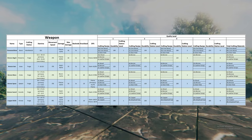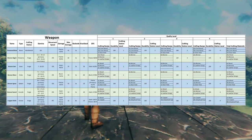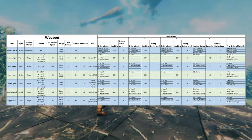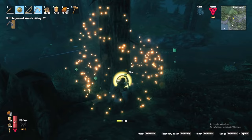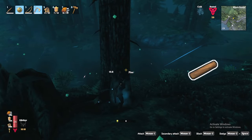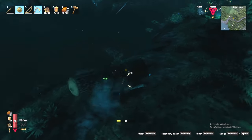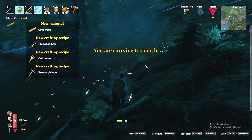At this stage we are ready to hunt down the King of the Forest, but before we do, I must first share with you the other resources available in the biome and introduce you to our new best friend. The Black Forest introduces a new type of wood not present in the meadows — core wood can be acquired from chopping down pine trees. Core wood will unlock recipes for both the cultivator, bronze pickaxe, and the much improved fine wood bow.